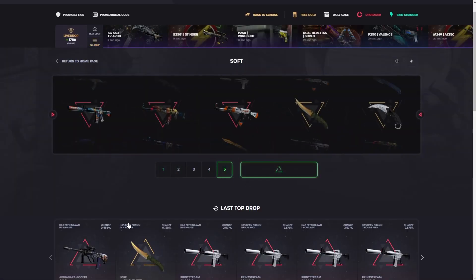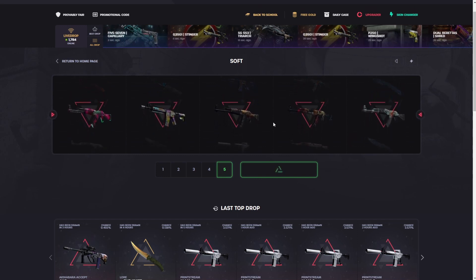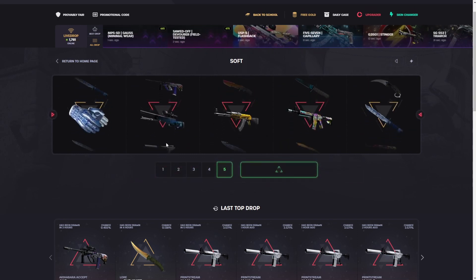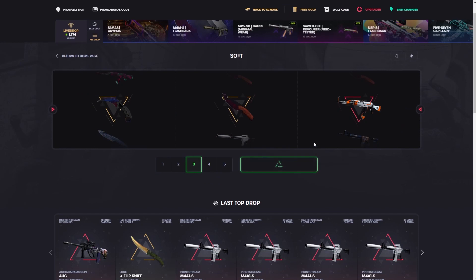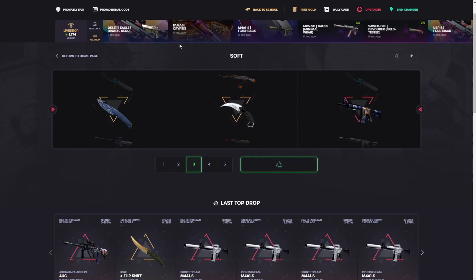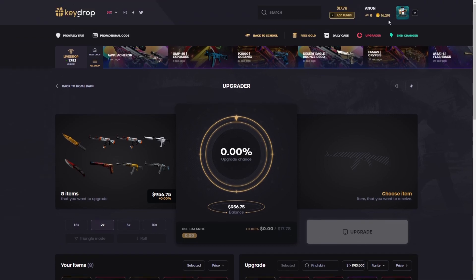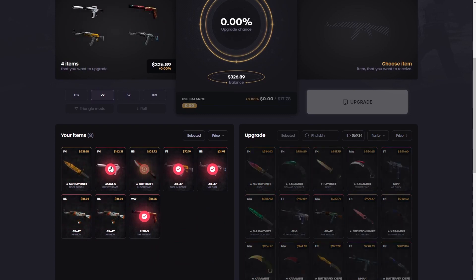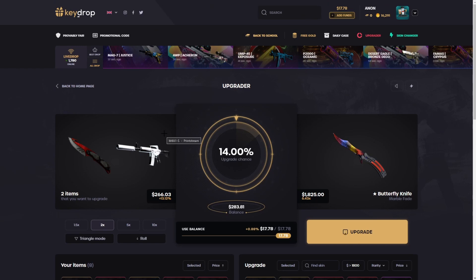We're going to the soft case again — do five of them, hopefully pull another AUG or just one really good item. That's kind of rough but actually not too bad — lost a little bit. We're guaranteed profit for this video. 97 — we'll do three more. Still 54 bucks. Combining our balance, gold, and this, we're probably just about at a thousand dollars total — 150 increase from our starting balance.